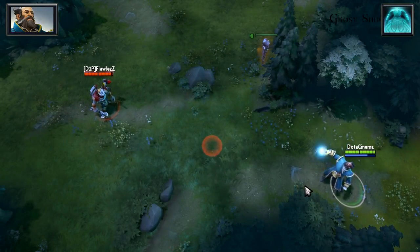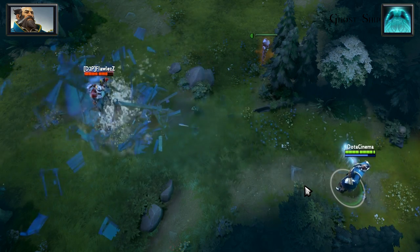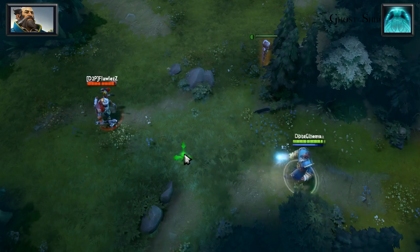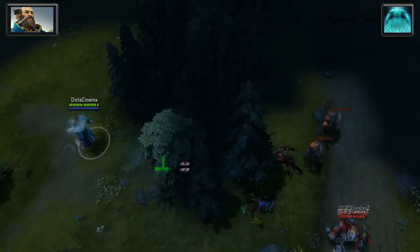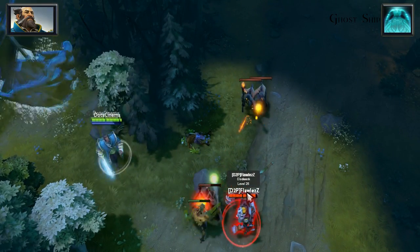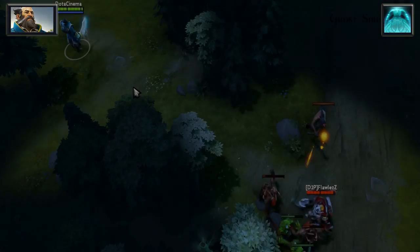Admiral's ultimate is named Ghost Ship and it's a very unique ultimate that can be very difficult to land properly. At its most basic level, you click on the ground and a ghost ship comes crashing down ahead of where you've clicked. If an enemy is unfortunate enough to be within a 400 AOE of the crash site, they will be stunned for 1.2 seconds and damaged for 500. The most important part of the skill though is for allies.